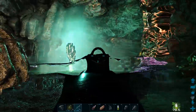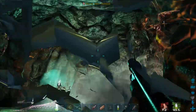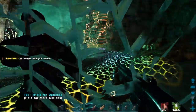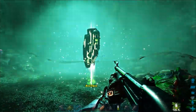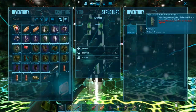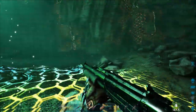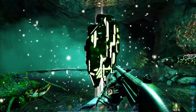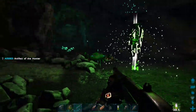Oh, look at that. We're here. It's one of the easiest ones. Anything else in here? There's cobweb. That's how you get the artifact of the hunter. Nice. Pick it up. You grab it. I think it'll be too. Yep, it does. Awesome.